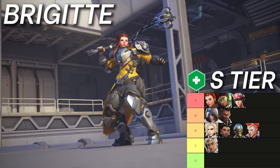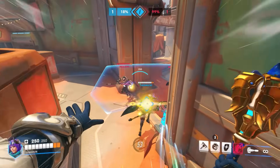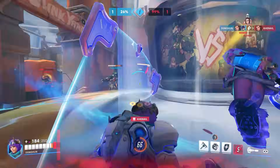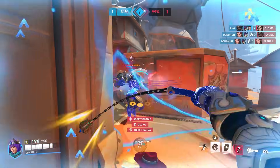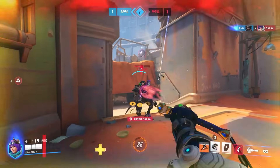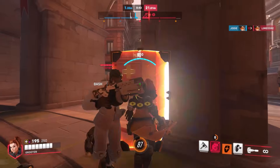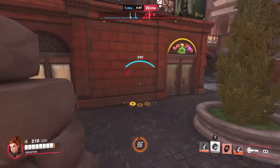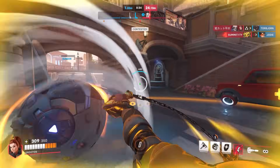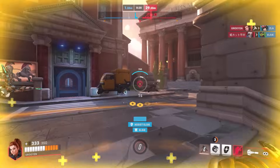Second best in S tier is still Brigitte. She slots right into the new meta that's so hard to break. Nobody dies with how strong frontline tanks like Orisa and Ramattra are, which makes it super easy for Brig to play safely and heal everyone all the time. Armor may not be as busted anymore, but it's still the second best it's ever been, so 50 armor behind a shield isn't much easier to deal with. Rally is also coming in clutch for actually getting kills — with both teams just pocketing the tanks, the stun to make an opening is really easy to take advantage of. Even if you don't play aggressively, her healing output is still amazing, both her packs and her inspire.